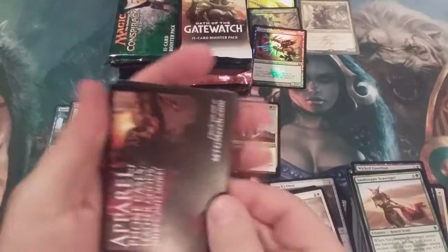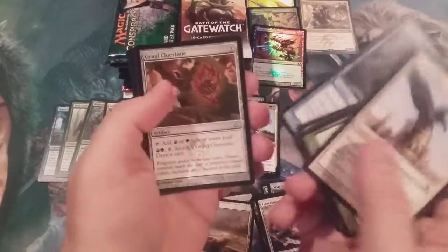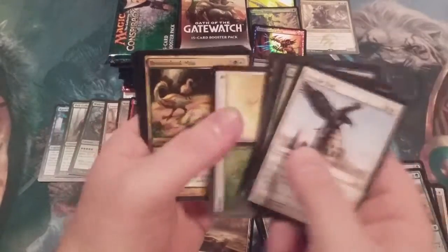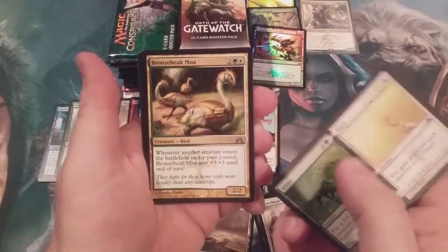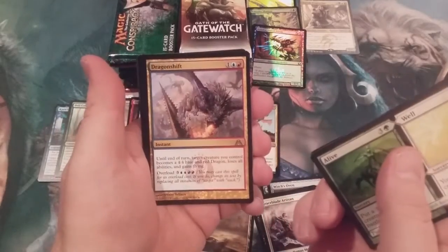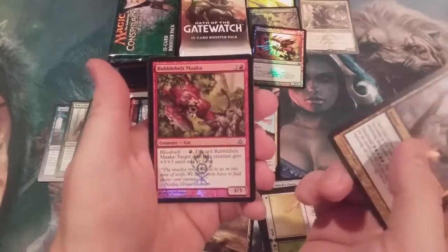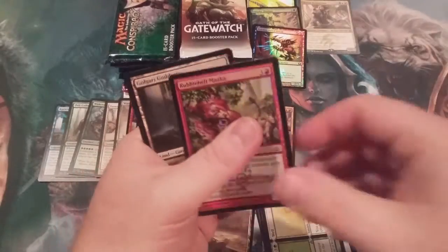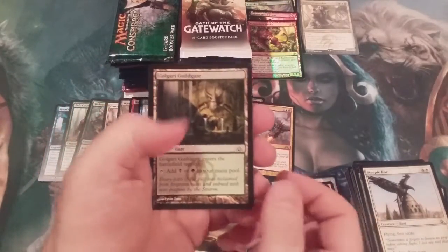Dragon's Maze — was that three Clue Stones in that one pack? A split card, a Bird, another split card, and we got a Dragon Shift Rare with another foil common — the Rubblebelt Maaka. Foil number four, all of the common variety. And a Golgari Guildgate.